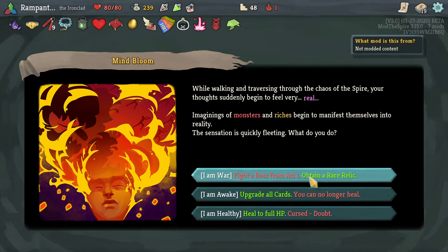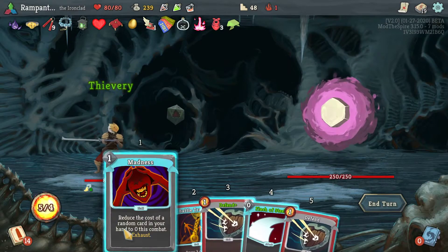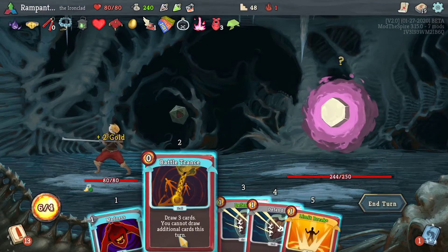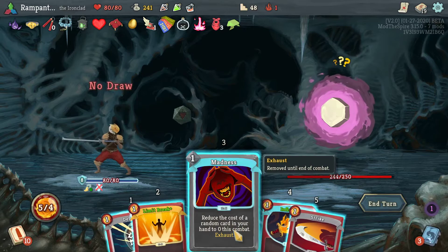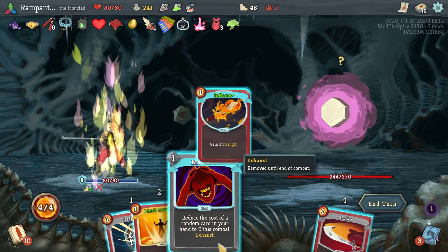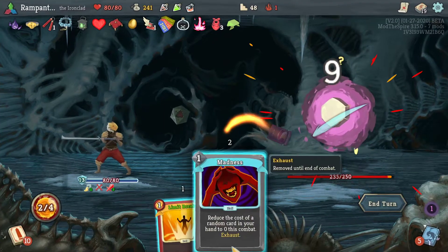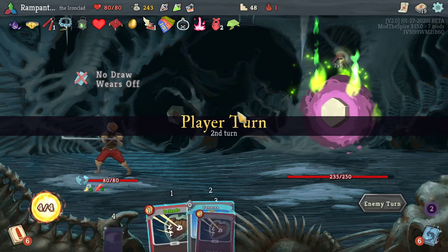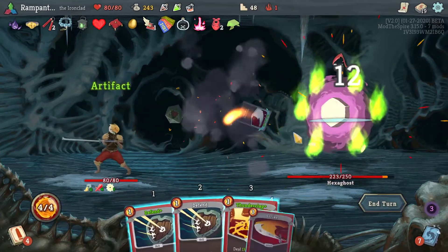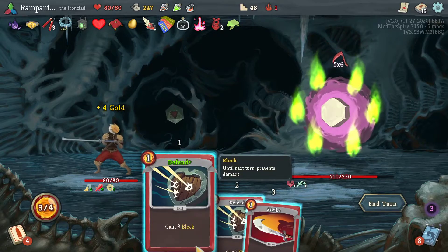I'm probably going to need to heal, so I'm just going to fight a boss. Fighting a boss is fun. Let's see what this makes for — let's Battle Trance. Play this first. What I want — yeah, free Limit Break. At least this way it's free. Makes a lot of sense, as if it wasn't almost always free anyway. The Hexaghost is probably not the easiest boss to fight from full HP.